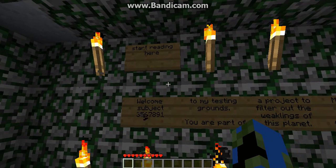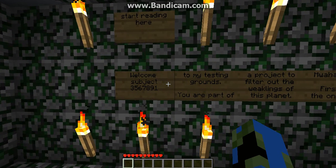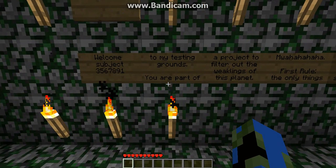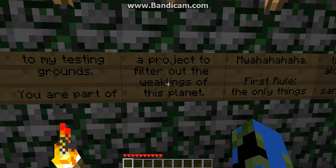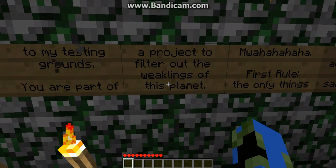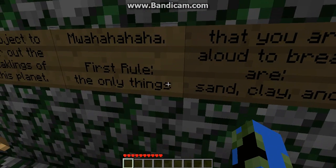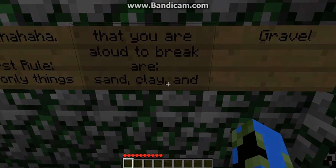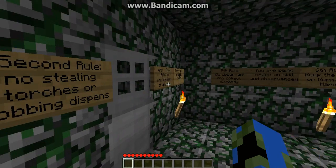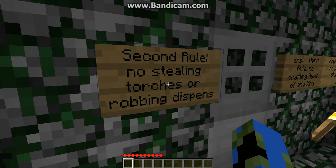Start reading here. Welcome to subject 3567891, to my testing grounds. You are part of a project to filter out the weaklings of this planet. First rule: the only things that you are allowed to break are sand, clay, and gravel. Second rule: no stealing torches or robbing dispensers.